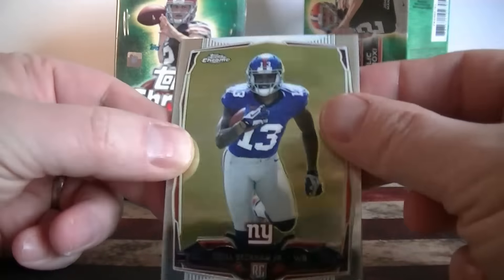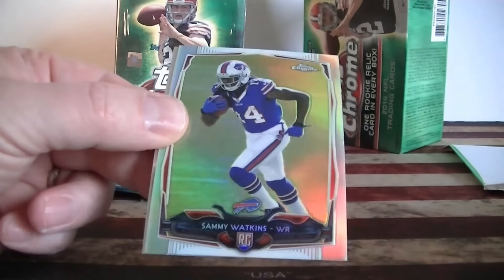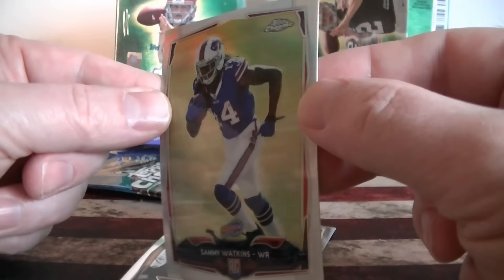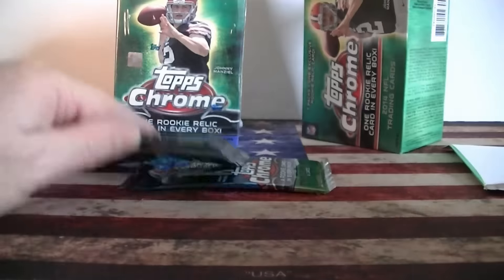How about Beckham — Beckham rookie, Brett rookie, Sammy Watkins refractor rookie — very nice! Doing really well, getting some good rookie cards. Can't beat a rookie refractor of Sammy Watkins, and Phelps, Rivers. Very cool.